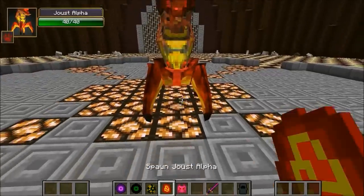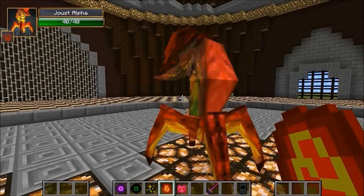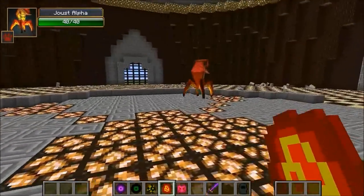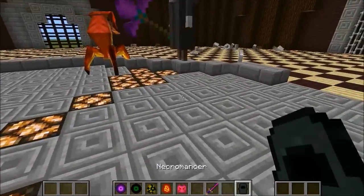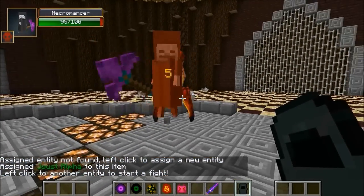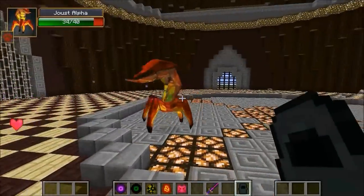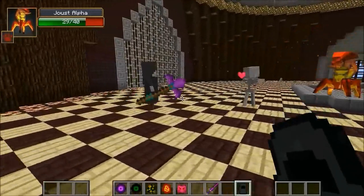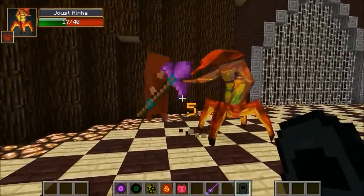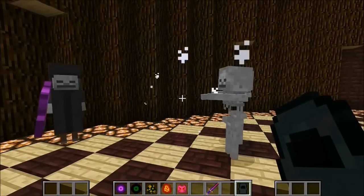Next up: Joust Alpha with 40 health. He looks really strong, kind of like a plant almost. We're letting him go first. He's going for five damage on each hit - the necromancer is struggling, down to 82 while Joust Alpha is at 34. The necromancer needs to get his minions out to hold him back. Joust Alpha gets him in the corner - and he died! That was a pretty good attempt. If he'd cornered him right he might have won.